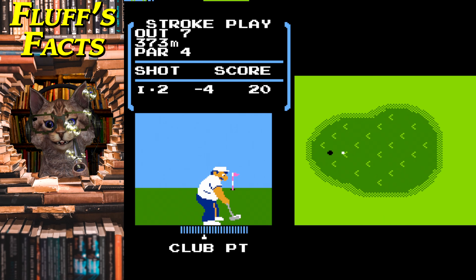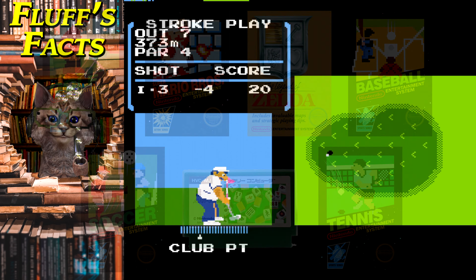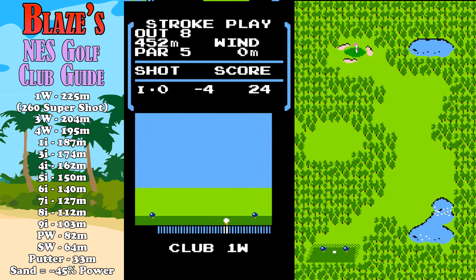Let's get our first fluff fact about NES Golf now with Fluff. NES Golf was designed by none other than Shigeru Miyamoto. And along with Super Mario Brothers, The Legend of Zelda, Baseball, Soccer, Mahjong, and Tennis, this was one of the first seven games released for the Famicom — back in 1984. This is going back to the earliest of the early days.